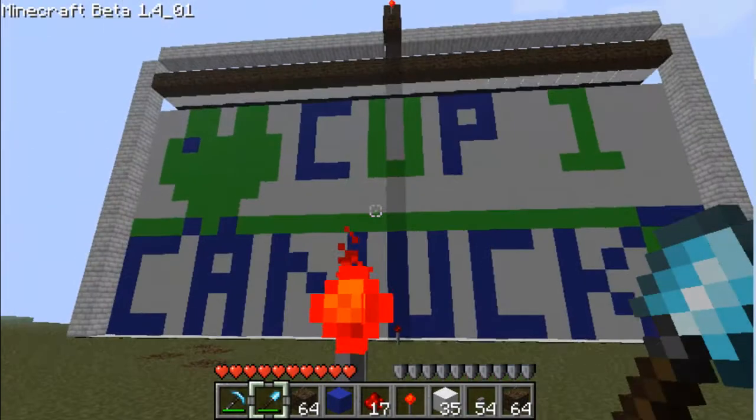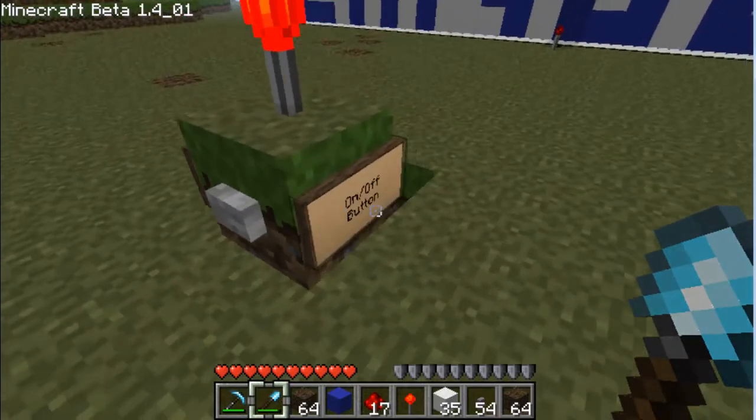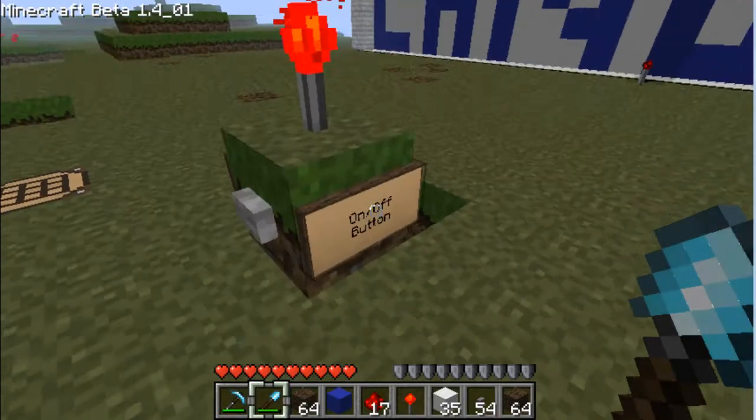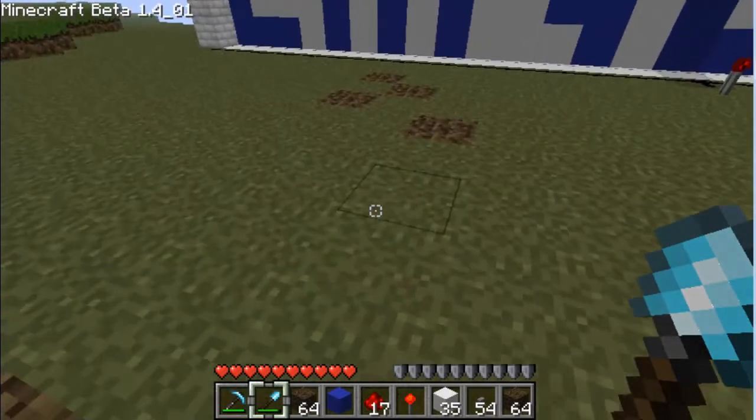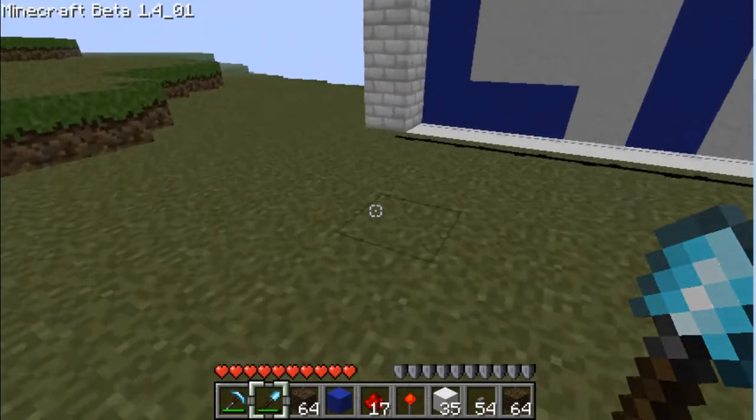I will be putting this world up for download. When you press this button, it sends a current down. I'll show you how all this rig works — it sends a current down here.